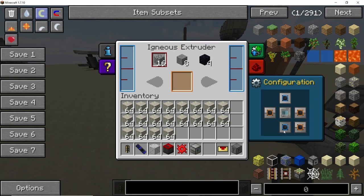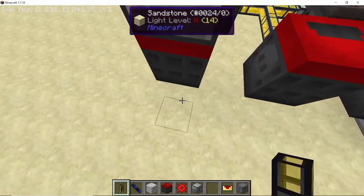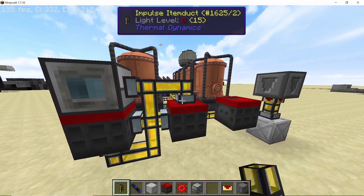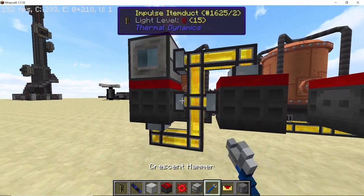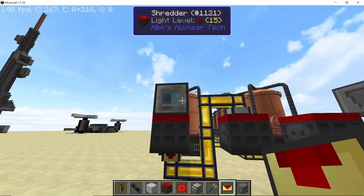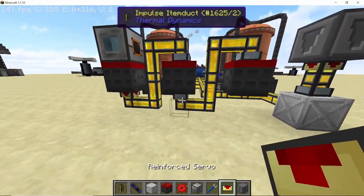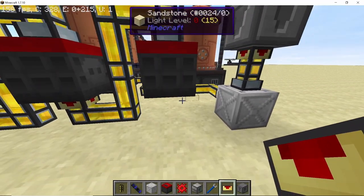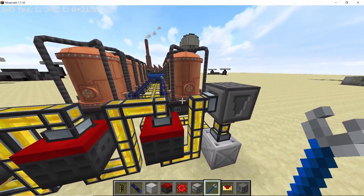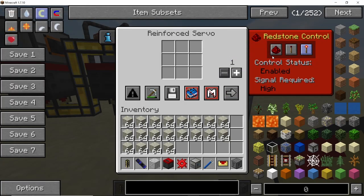On the last shredder place down your igneous extruder. In the igneous extruder's augmentation section place down the accelerated extrusion augment — this gives us 16 cobblestone per operation. Also make sure to set the bottom of the extruder to output so it can directly deposit cobblestone into the shredder below it. Connect the output of the first shredder into the input of the second shredder; remove unnecessary connections using the crescent hammer and set a servo with stack size one and redstone to ignored. Do the same for the remaining shredders, with the final shredder feeding into the side of the automatic crafting table. Set that servo to stack size one and redstone to ignored as well.